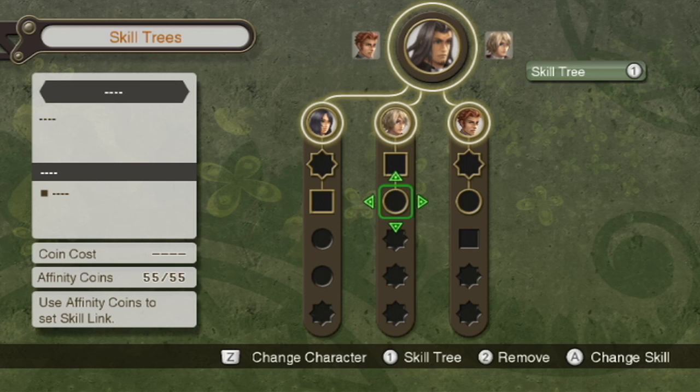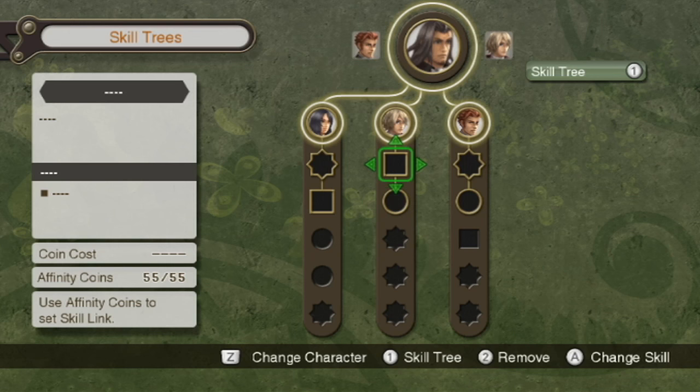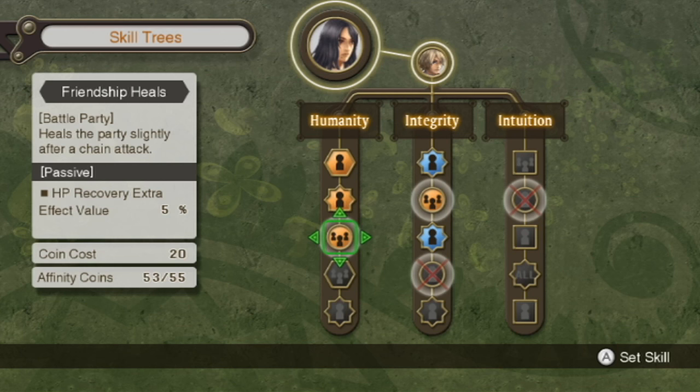Let's look at Sharla. I think that heals the party after a chain attack; more HP is restored when reviving; restores HP to an encouraged ally; and Healing Arts restore more HP. When Sharla gets to level 3 affinity, she'll be able to get that skill from Shulk — the one that heals more HP from Healing Arts. That's going to be really handy for her, and it's only eight coins.